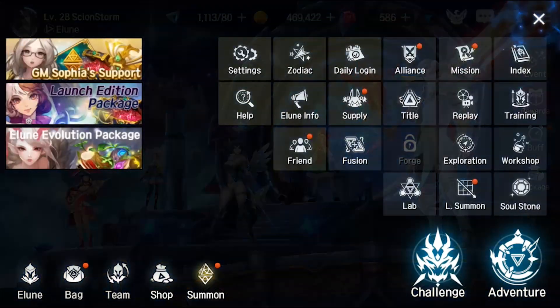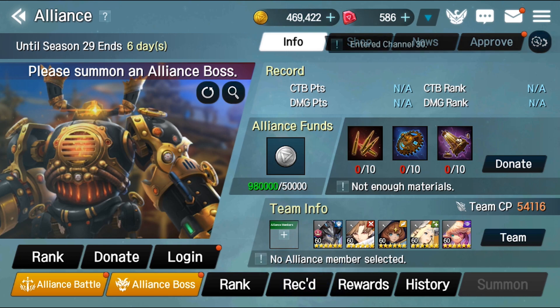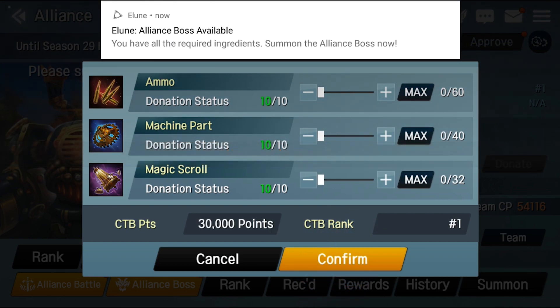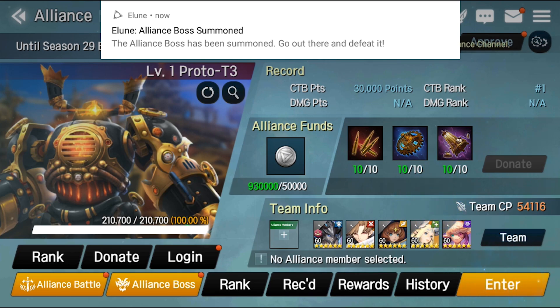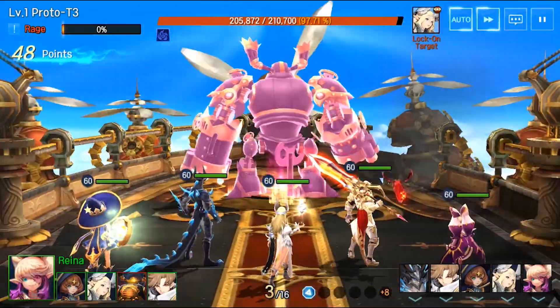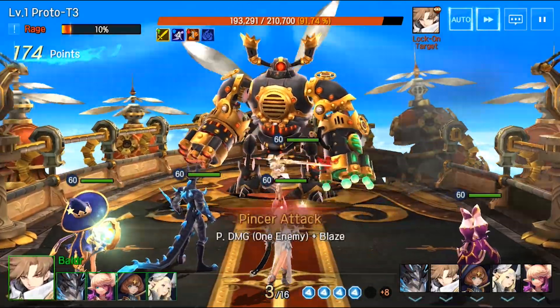I want to show you how these characters look in combat. Let me check if the guild battle is still going — they already killed it. Let me donate some ingredients, and I'll summon the boss. I'm probably going to end up killing it, but look how smooth this looks. They look so great — I love it.